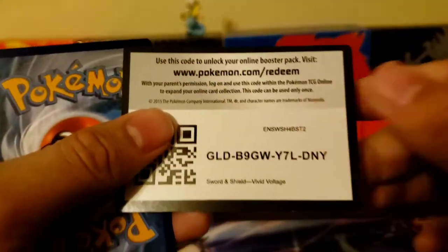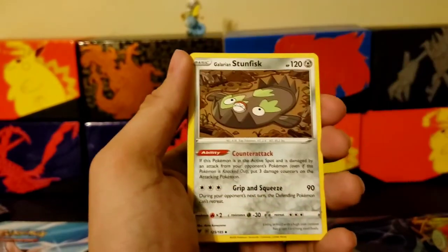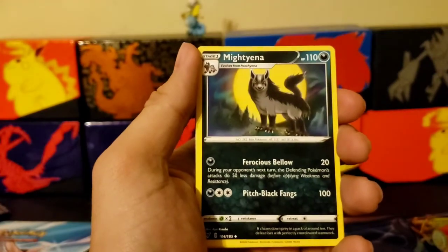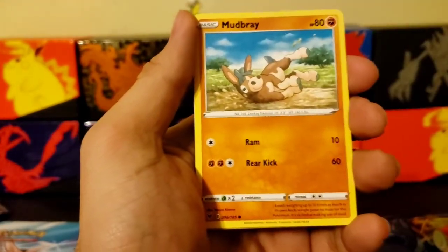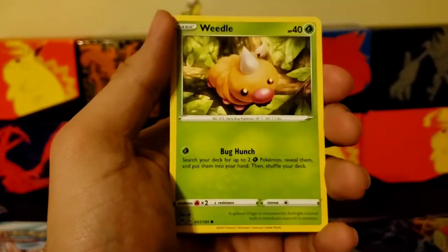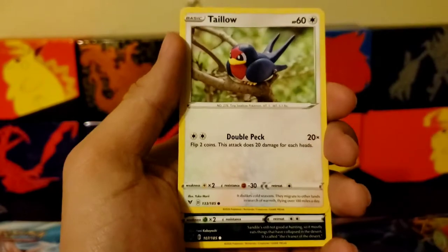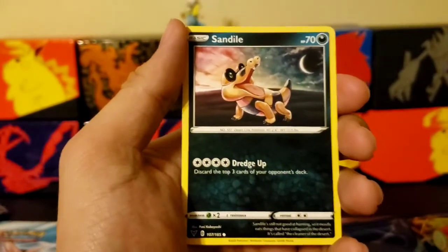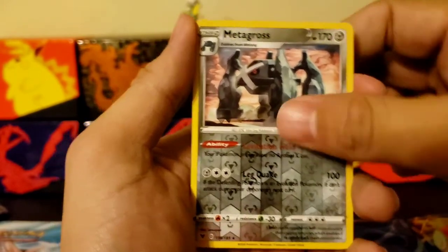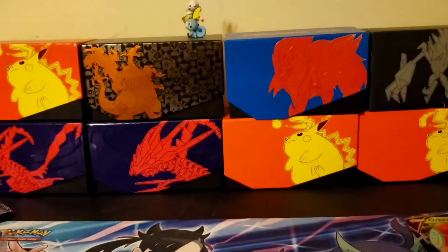Code card, one, two, three, four. Energy. Stunfisk, Mudsdray, Joltik, Weedle, Sandile, Sandile, Metagross reverse holo, and an Exeggutor — non-holographic rare.